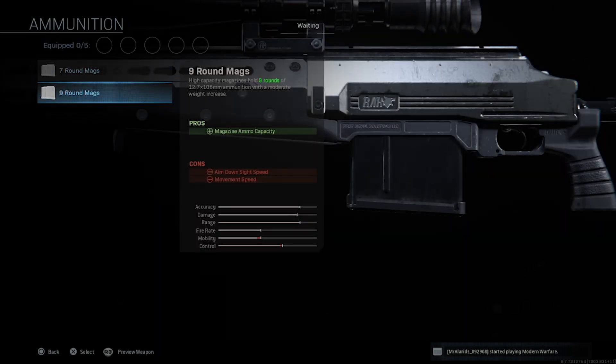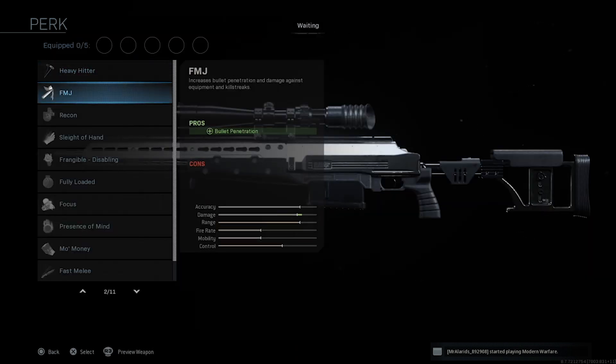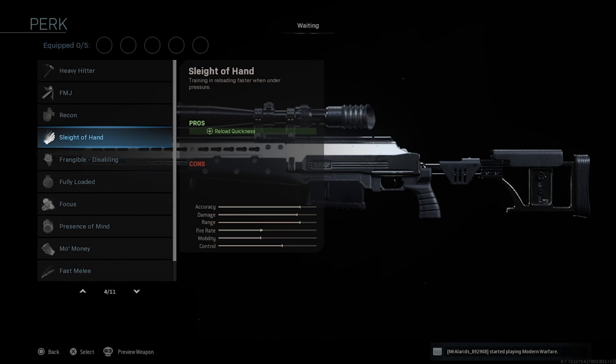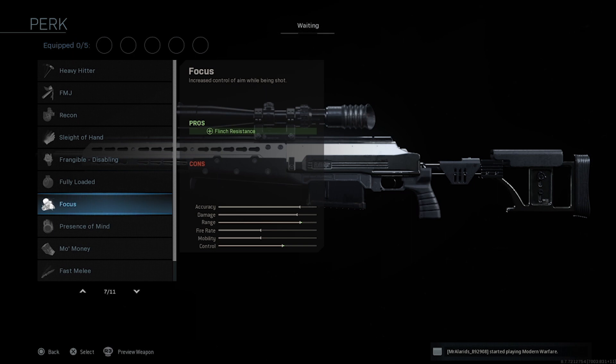For ammunition, it's good for lane control but not essential for ground war sniping or quickscoping. For perks: FMJ is great for shooting down scorestreaks — helicopters, VTOLs, tanks — it will chunk vehicles badly. Recon is good for longer range sniping for nameplate distance, though slightly weaker than FMJ. Sleight of Hand is always good. Fully Loaded is solid if you're not running an ammo box. Focus might be the best singular attachment for this gun — flinch is one of the worst problems with snipers, and Focus directly counters it.